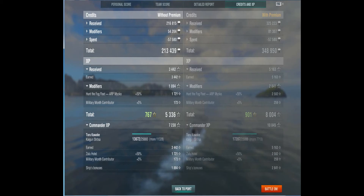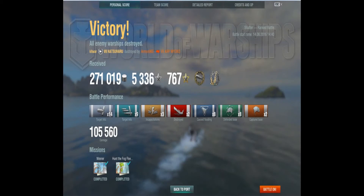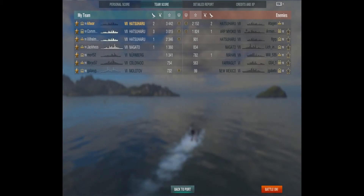Not a bad job, Kitwar. Only two sinkings, but he did a pretty good amount of damage and managed to get 5,300 XP, 76 free XP, and 3,400 credits — not a bad battle at all. We'll catch you later.